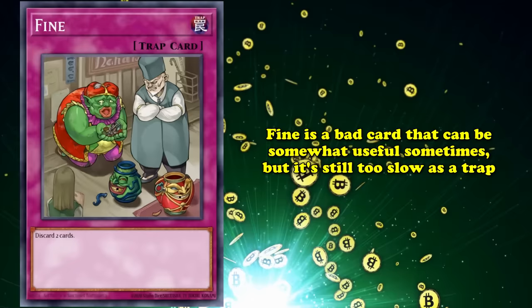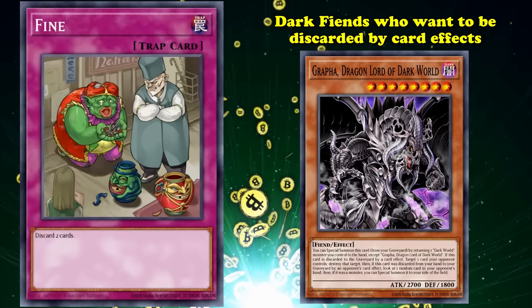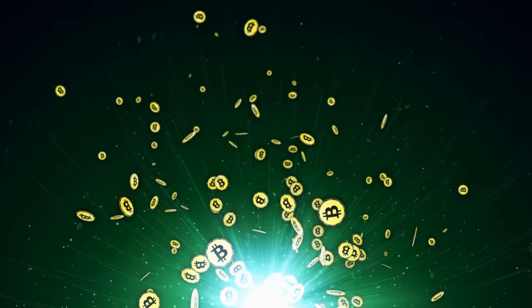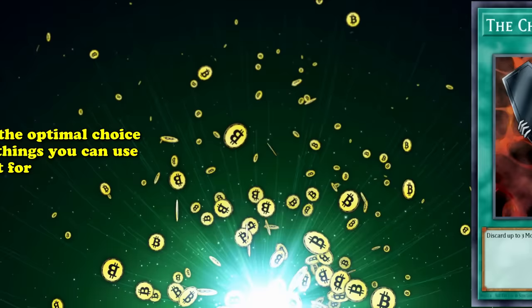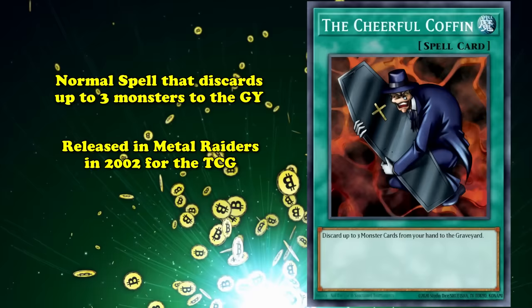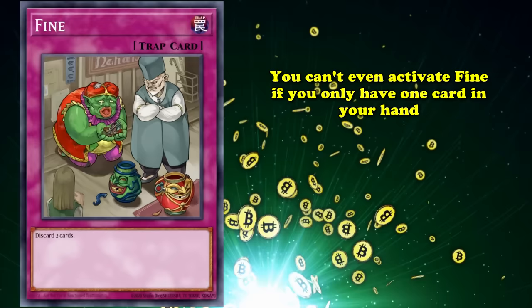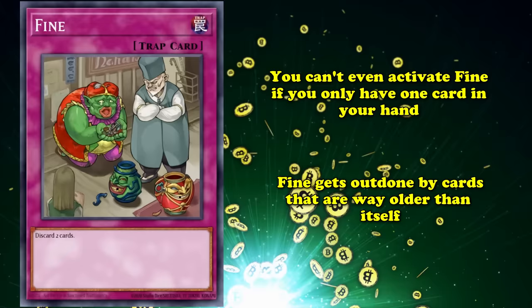The best argument for using Fine is probably in a dedicated Dark World deck, which is an archetype of Dark Fiends that have strong effects when discarded by card effects. But even then, it's slow and imprecise. If you want Fine's effect, there's virtually no situation in which there's not another card that works better. And this isn't even a case of power creep over time — The Cheerful Coffin is a spell card that lets you discard up to three cards from your hand, and it released in the TCG's second set, Metal Raiders, way back in 2002. It's like Fine in that it can trigger your Dark World effects, but way better because you can activate it without waiting a turn, and you can choose how many to discard. If you only have one card you want to discard, Fine is going to force you to drop another card. The Cheerful Coffin also came out six years before Fine, which didn't release in the TCG until 2008's Phantom Darkness set. Because of this card's hypothetical usability in Dark World decks, it only gets spot number 9.